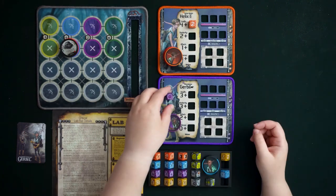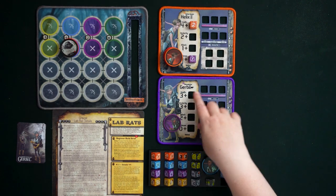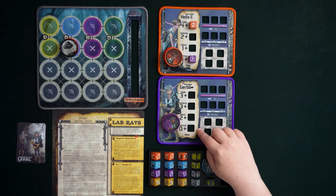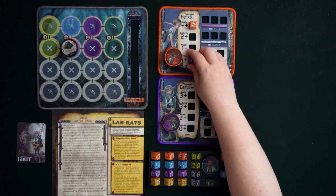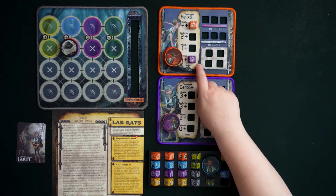With only two stat dice, you can only adjust two stats. For example, giving two extra health to Helix brings him to six health; putting the other stat into defense gives one defense. These dice also apply to Gerbil when she's active — her health would be three plus two equals five. Also note: stat dice for Lab Rats never go higher than three, so you can never train a stat die beyond a total of three.